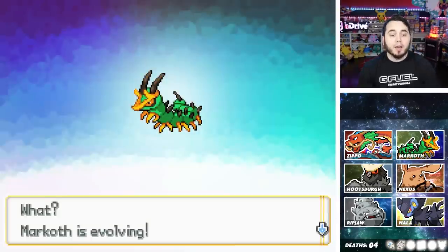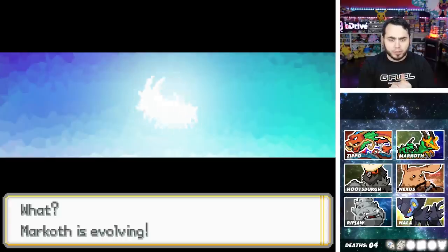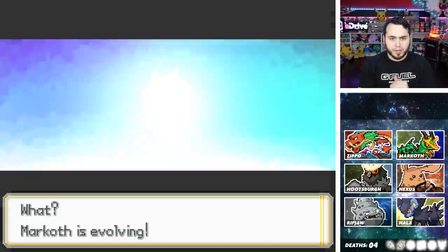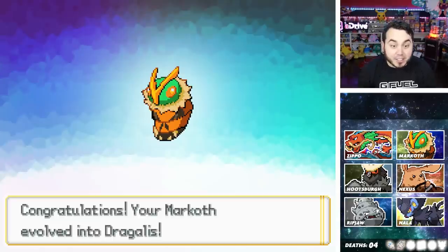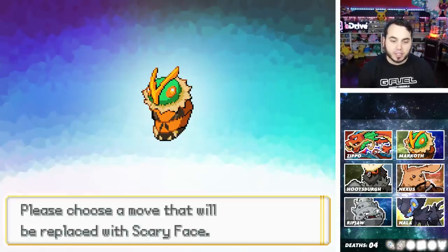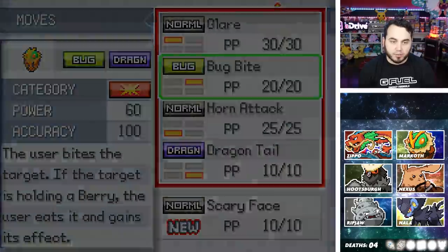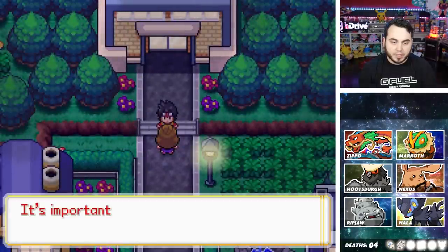And Markoth the Mighty is already evolving! Hello, Markoth — please do! Oh my god — Dragalus! That's a sick name. It wants to learn Scary Face — nah, I'm going to pass on that. That's cool though. So this is the suburbs here, which seems like a nice place to walk around and explore. I found a Rootbeer in the garbage — he didn't have anything to tell me though.